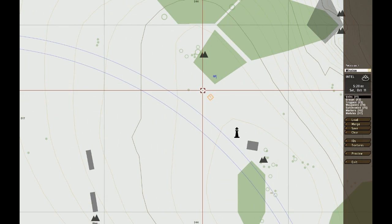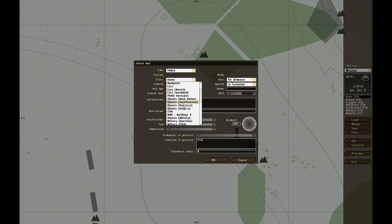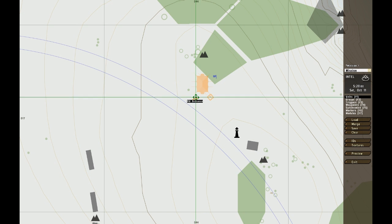What you have to make sure is that when you edit, the player is able to destroy it. I've done mistakes before, and for this reason I'm going to make a camp here. Object military, tent — there we have it.